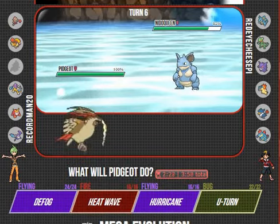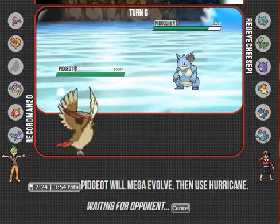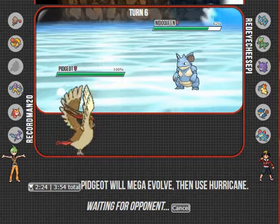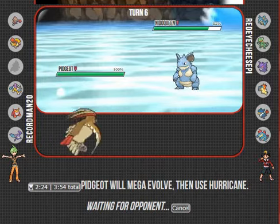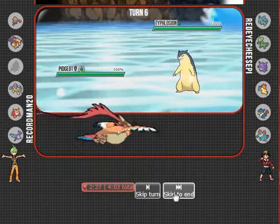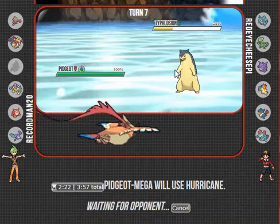I wasn't expecting that to happen. I actually don't know if this Mega Evolution is going to work - we'll Mega Evolve it and click Hurricane. So now I'm just ripping through his team with Mega Pidgeot. He doesn't really have the best switch-in for Mega Pidgeot, unless he's Max Defense, Max HP Nidoqueen. Even that's taking a lot - and that's his best switch-in for me.